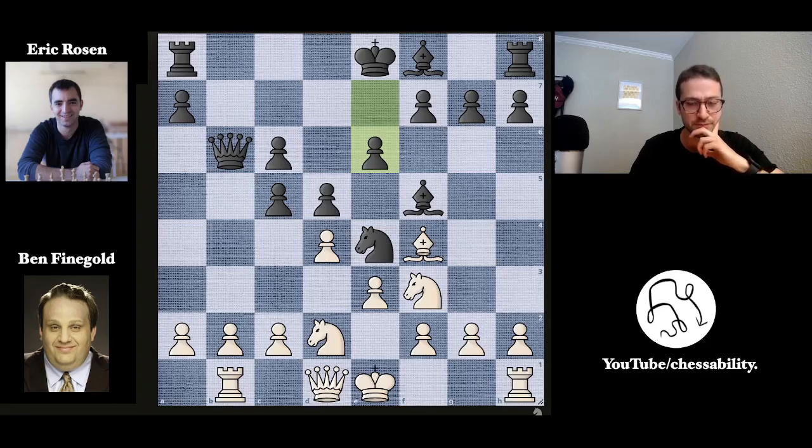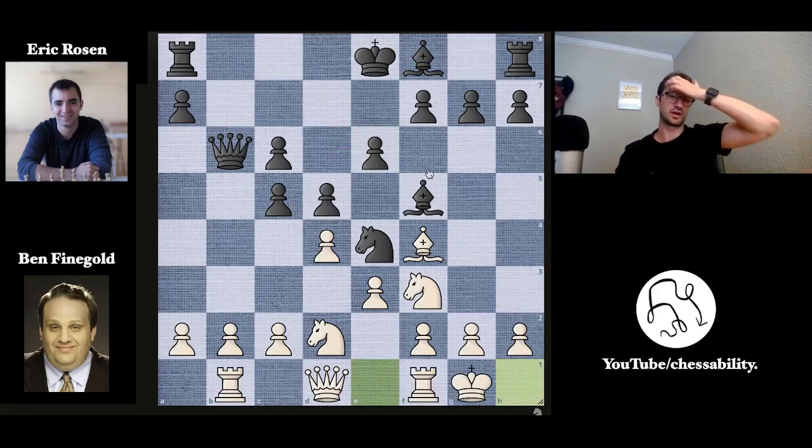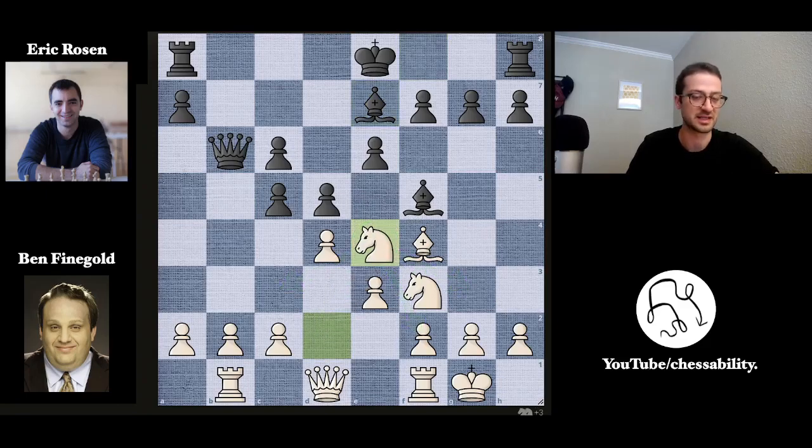e6 here by Eric, opening up a path for his dark-squared bishop to develop. And now castles kingside by Ben — the same move we wanted to see a move ago, but now he's got his king tucked away safely. Bishop to e7 by Eric, preparing to castle kingside.